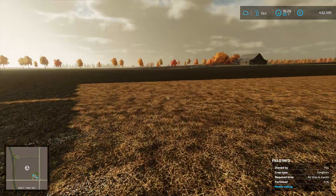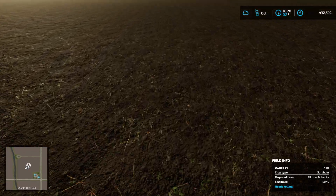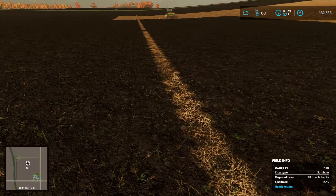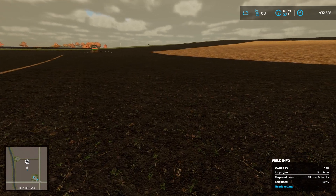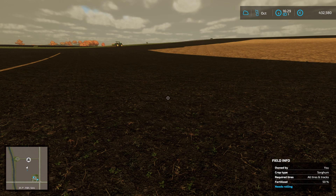If we jump out and have a look at the soil, that's giving us a 50% fertilisation. So at some point we will need to — I don't know why we've got a line missing there — we will need to go back over this field. But we don't need this field for some months yet because this field is going to be our sugar beet field, so we won't be planting anything here until March.